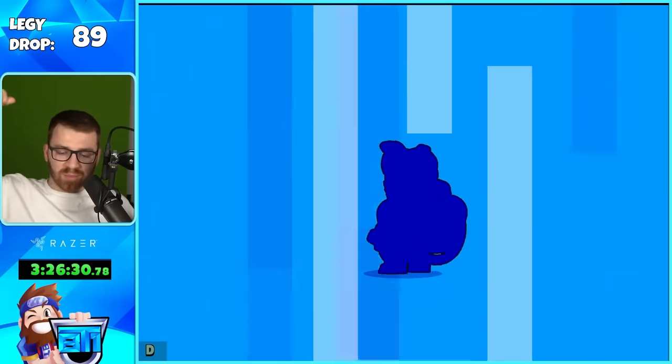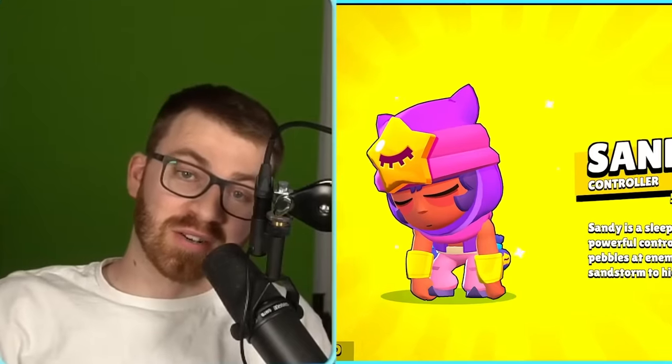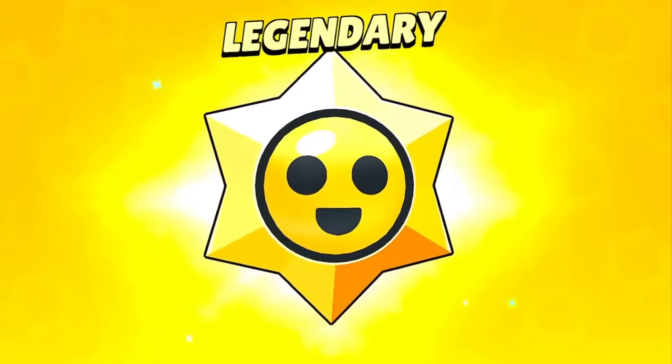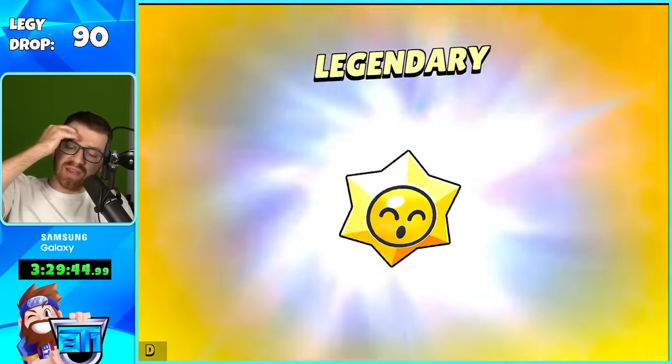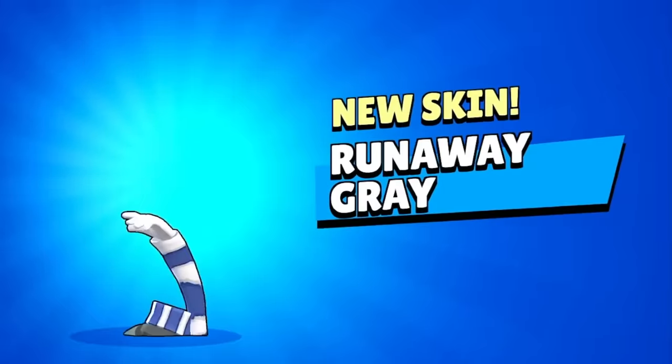Number 89: Pam skin — let's go, looking fine! Sandy from credits. We only need two more legendaries, bro. And right after, we're on our 90th one — we've probably opened around 3,000 of these. Runaway Gray skin — what the heck? We didn't get skins for so long and now we're getting a lot of them.